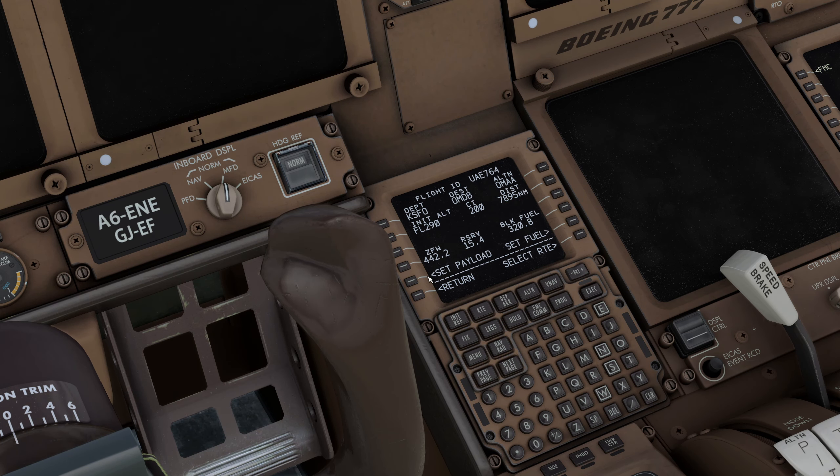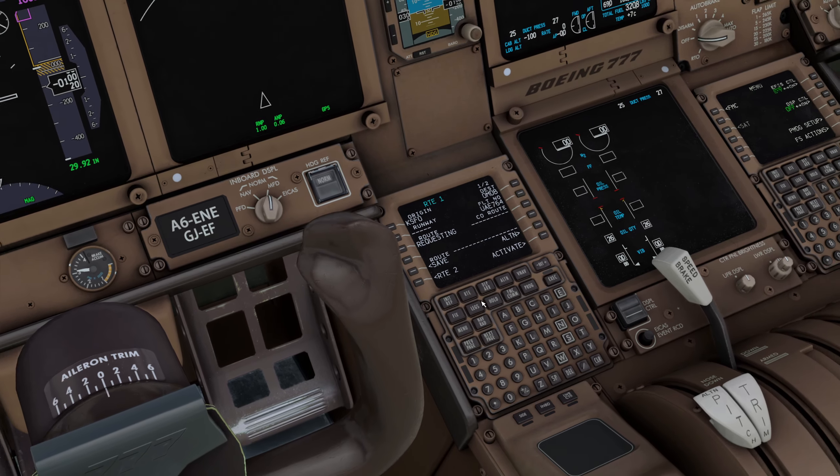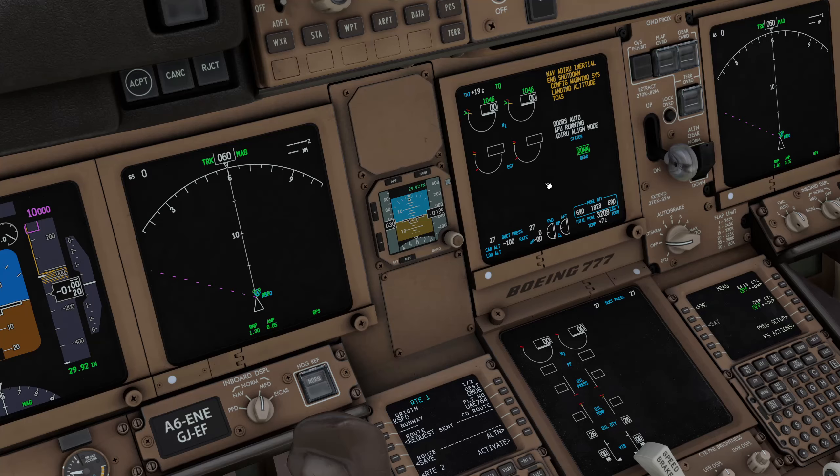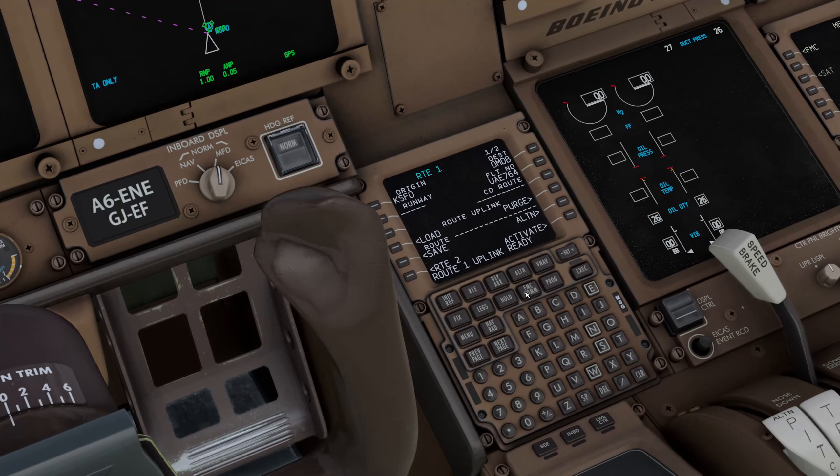Go to route, hit request SimBrief, set your payload, set your fuel, clear and select route — that should request our route and start loading it in. Remember I started the APU early because we want to get out of here as quickly as possible. Uplink is ready, we hit load.